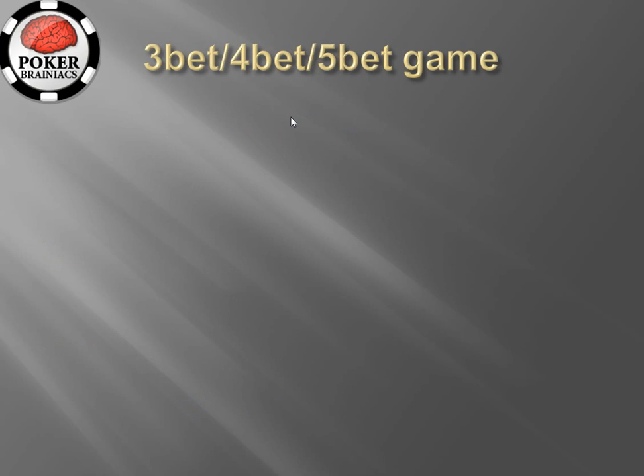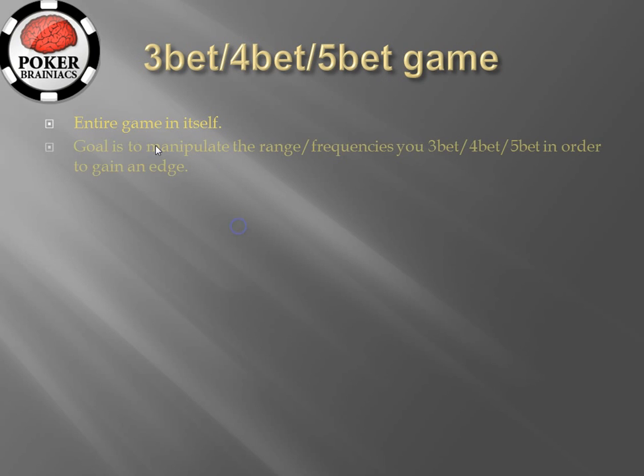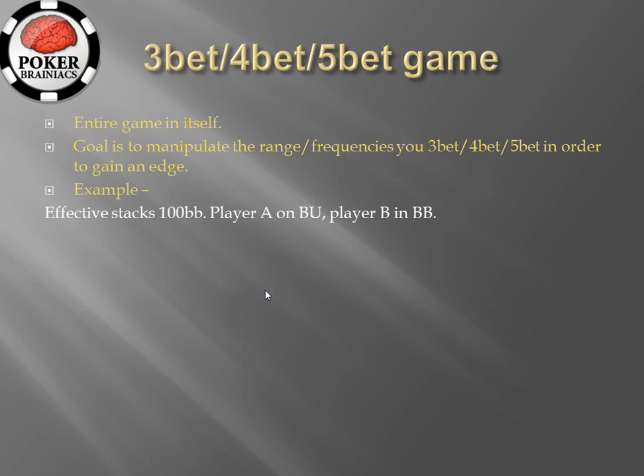To begin with, the 3-bet/4-bet/5-bet game — what is it? You can consider it almost to be an entire game in itself. The goal of this game is to manipulate the range or the frequencies that you 3-bet, 4-bet, or 5-bet in order to gain an edge over your opponent. To illustrate how this game works, let's consider a very simple example. The effective stacks are 100 big blinds. Player A is on the button, and Player B is in the big blind.